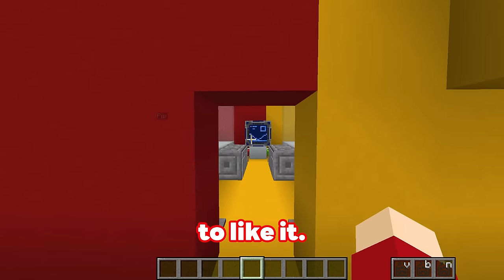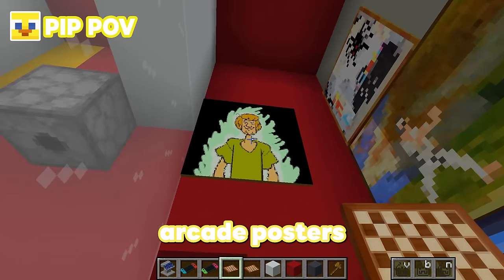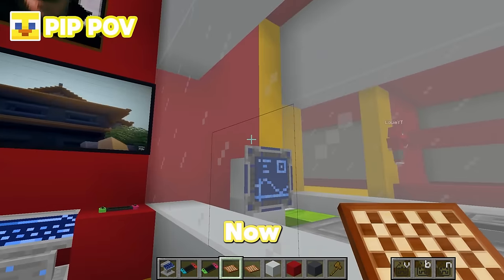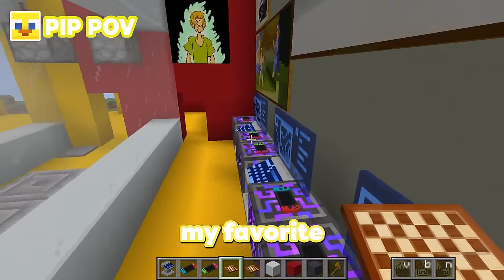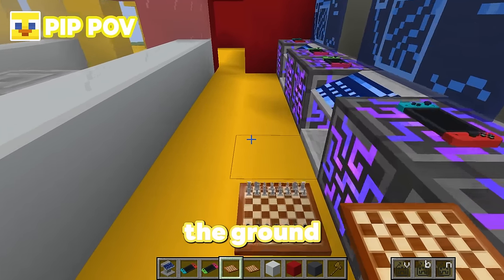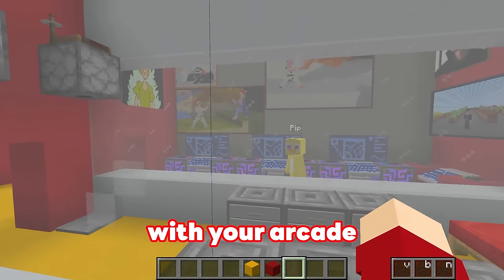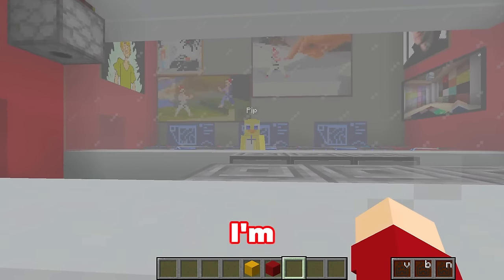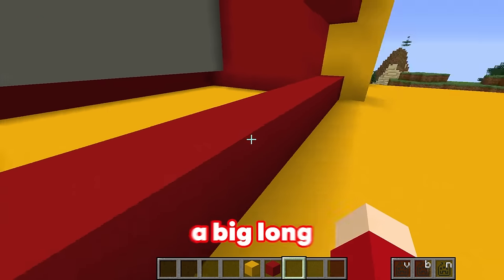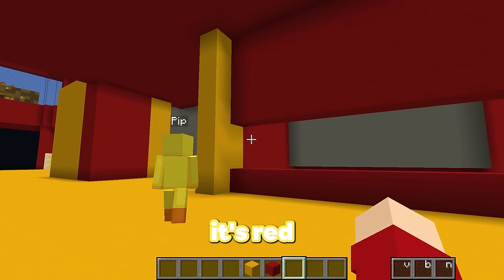I hope Mikey and JJ are going to like it! This arcade room is looking so good! I put up a bunch of arcade posters like Scooby-Doo, Karate Ninjas, and even Spider-Man! Now I think I'm missing my favorite arcade game — chess! So let's put some chessboard down on the ground in case Mikey and JJ want to play chess! Oh Pip, are you done with your arcade yet? I want to show you something really cool I'm working on! What are you making?